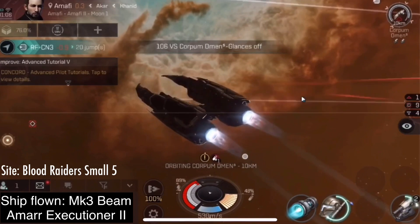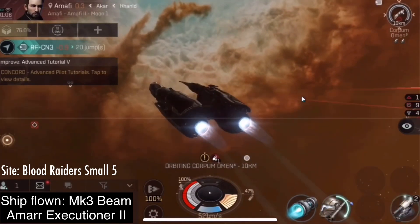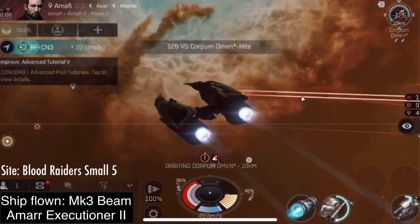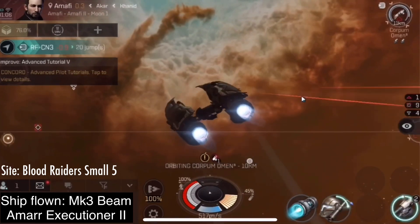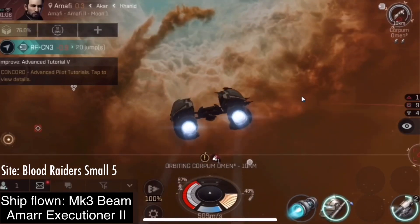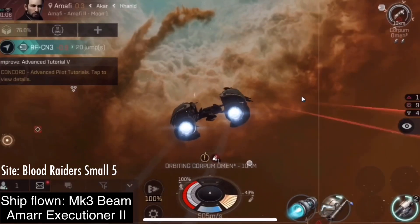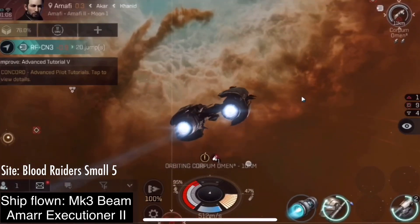This frequently happens to me when I'm not paying much attention. I finish off one wave of enemies and then go to loot the wreck dropped by the last enemy, and the next wave of enemies spawns directly on top of me. I almost lost my ship this way before, because it just so happened that the next wave included an enemy with a stasis webifier, so I was stopped going 0 meters per second. Then a destroyer stasis webifies me, and it takes much longer for me to accelerate back to an orbiting speed.